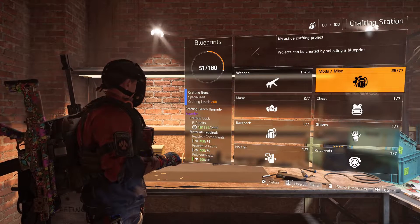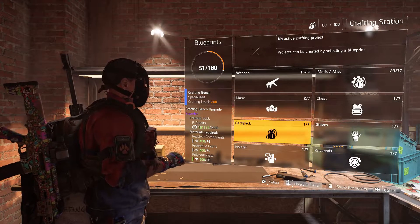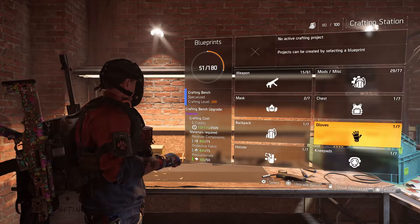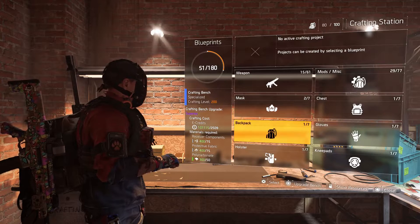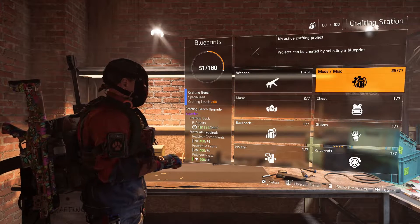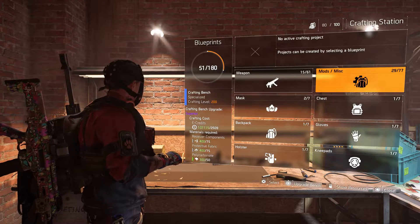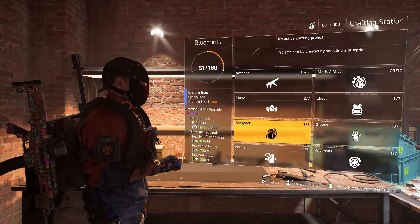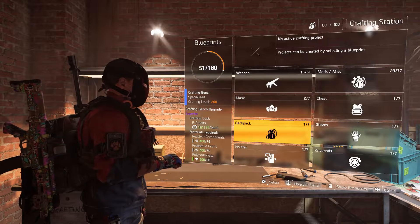When you interact with the station, you've got these options: there's weapons, mods, chest, mask, backpack, gloves, knee pads, and holster. The mask, backpack, holster, knee pads, gloves, and chest are all your gear pieces — what you're looting and building your builds with. Weapons are your weapons, and mods are what you put on your weapons or gear.